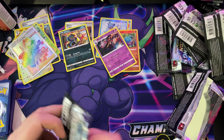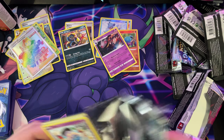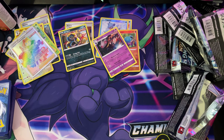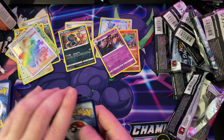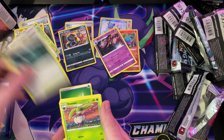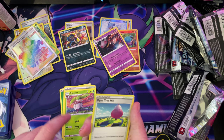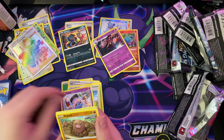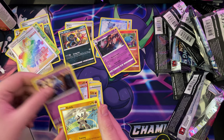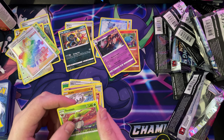And the last pack, guys — this one feels thick. One, two, three, four. Old Cemetery, Steenie, Treehill, Inkay, Diglett, Scorbunny, Shiftry, Kubfu, reverse hollow Steenie, and a non-hollow Weezing.